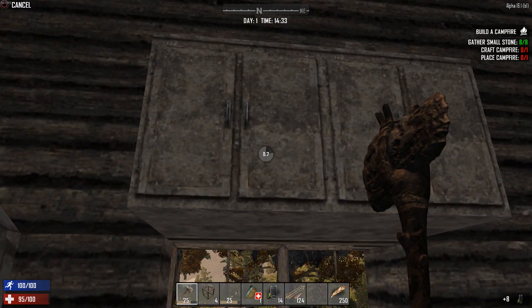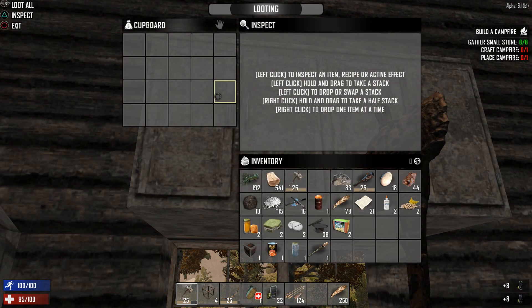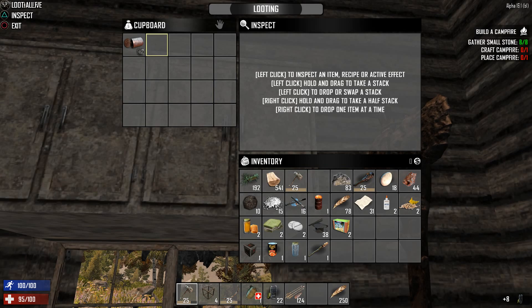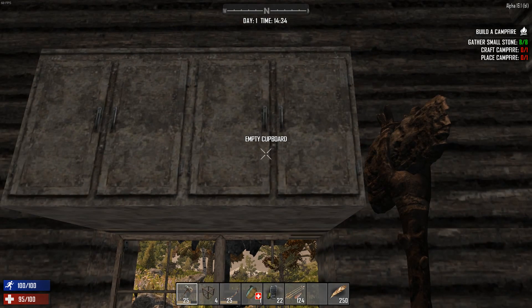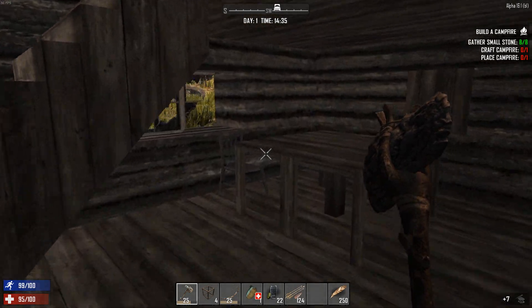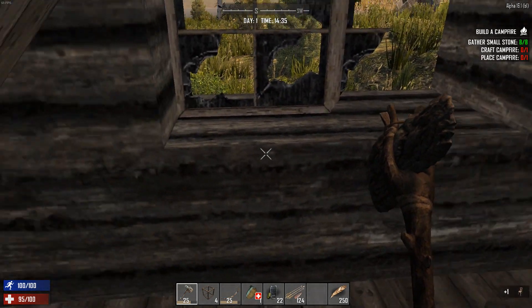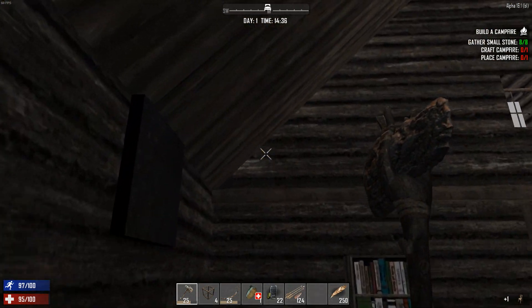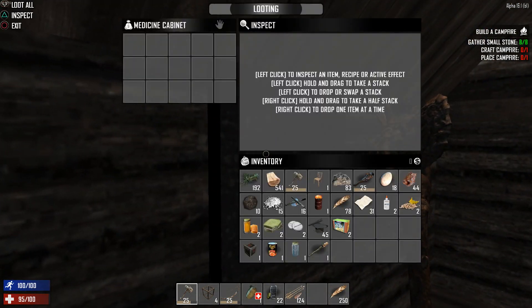More jars — nice. And more jars. More cupboards here. Right, we can block up these windows later. Medicine cabinet — nothing in it but I'm going to put my painkillers and honey in there for the moment.